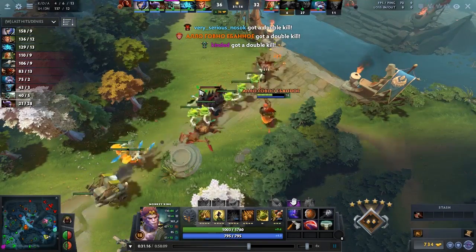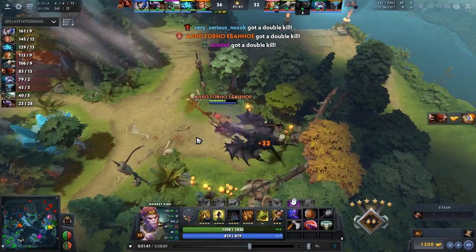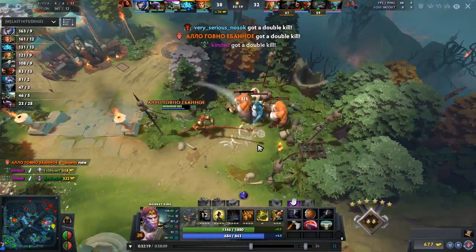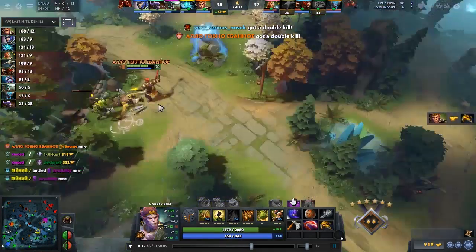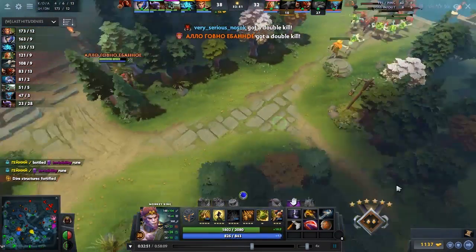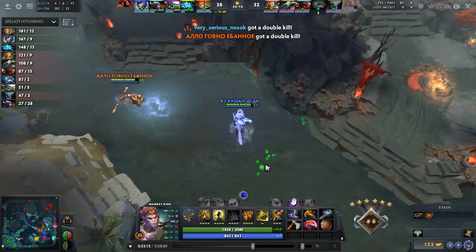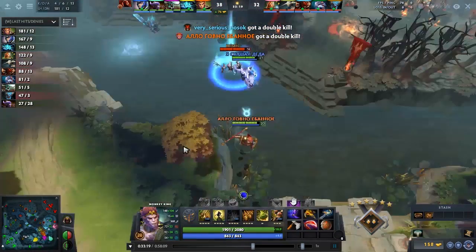Overall this game, Monkey King has actually been farming quite fast — he's nearly at the highest last hits, just ahead of Luna. His movement around the map is quite good for farming at a Guardian level, and this is definitely one of his strengths. He's been doing this quite often even while being involved in a lot of kills. His transition between when to farm and when to fight has been pretty good, which is what's resulted in allowing him to get a BKB now.